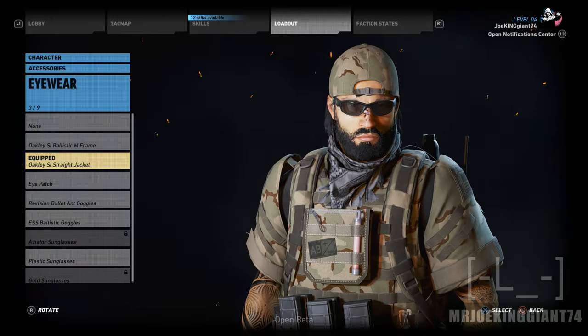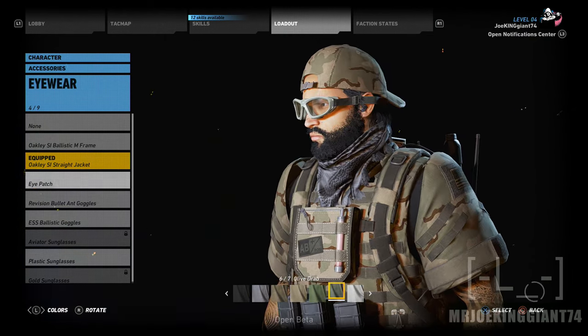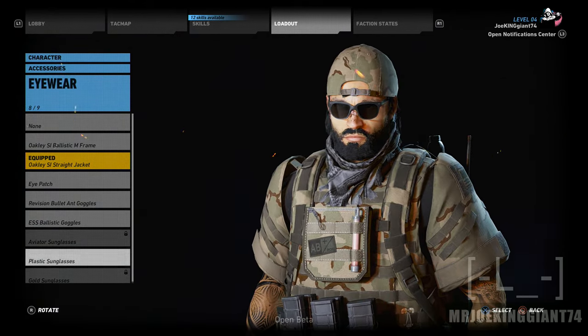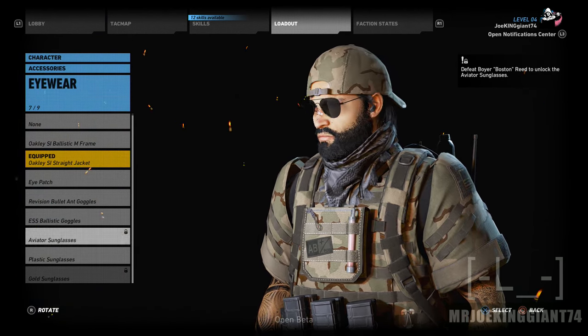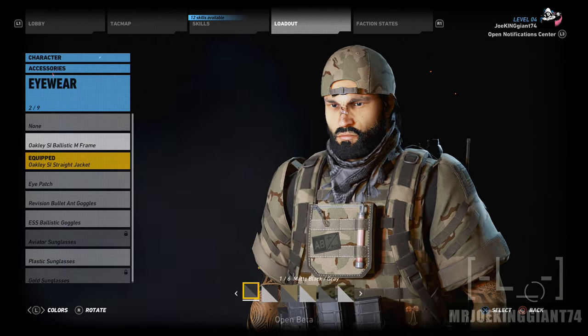For accessories, you can change the eyewear to whatever you want. There are eye patches so you can look like Solid Snake from Metal Gear, goggles, plastic sunglasses to turn into a hipster, gold sunglasses — different ways to unlock this stuff by completing objectives shown in the top right. You can also wear none.